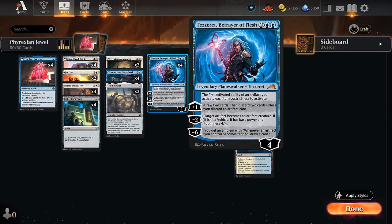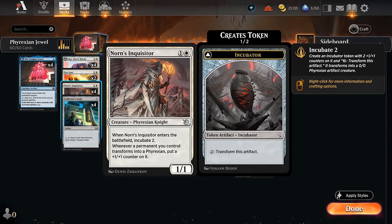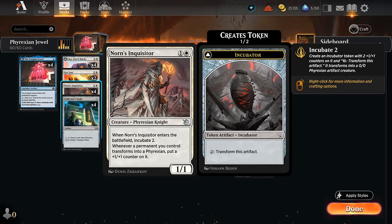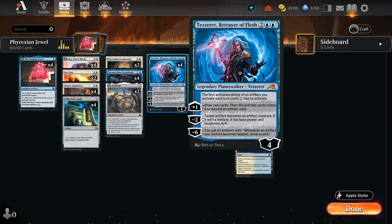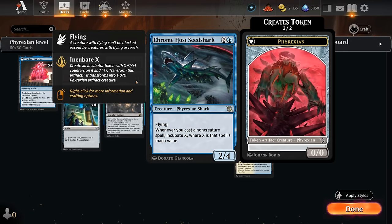Tezzeret also synergizes well with our various activated abilities, giving them a two-mana discount for the first one we activate each turn from an artifact. So we get to activate Collector's Vault for free, transform our incubator tokens for free — both on our turn and the opponent's turn — which means potentially a four-mana discount per turn cycle. Tezzeret can also turn our artifacts into 4/4 base power/toughness creatures, which stacks with the +1 counters on incubators.